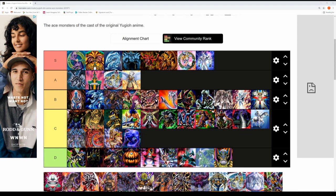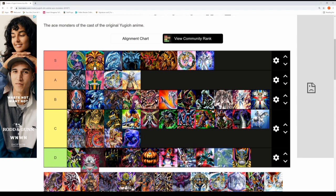Next we have Ojama King — a fusion of Yellow, Black, and Green Ojama. He looks like a cape and a pair of speedos. He's a decent monster once Ojama Country is on the board. Sorry to chime if you watch this video, but in all honesty Ojama King has to go into the D tier — though on stream he's got godly-type status.